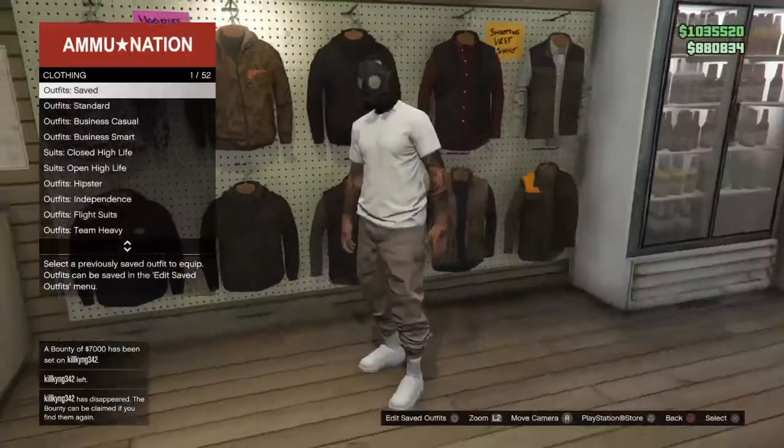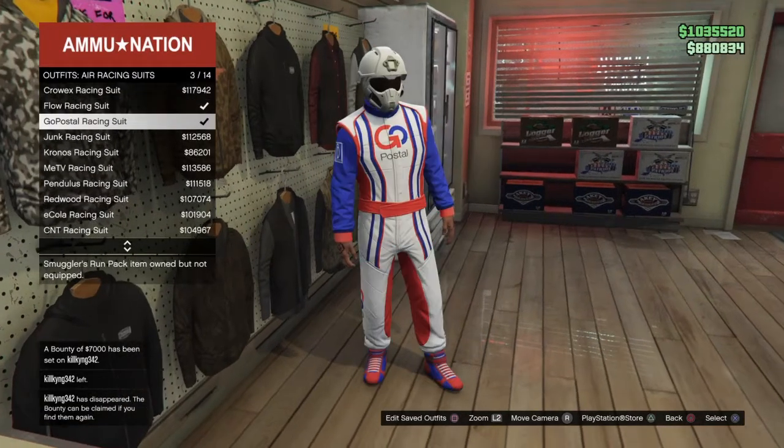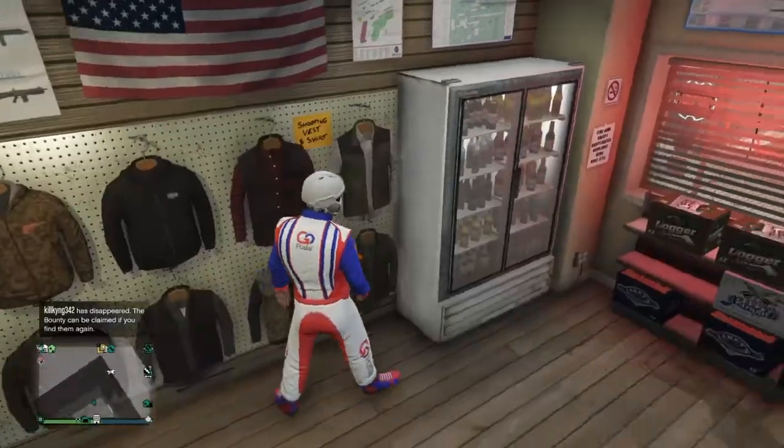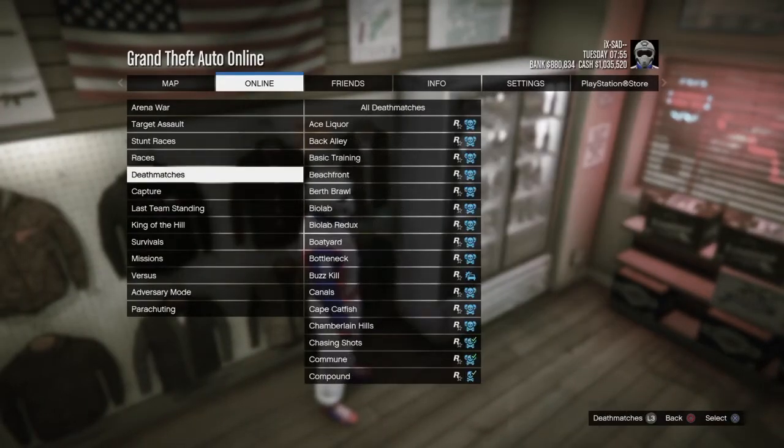Now we're back — this is where we're going to choose the racing suit that we want. I told you already I'm going to be using the red one that I picked. From here you want to go to online, play jobs, and then the box for created versus.